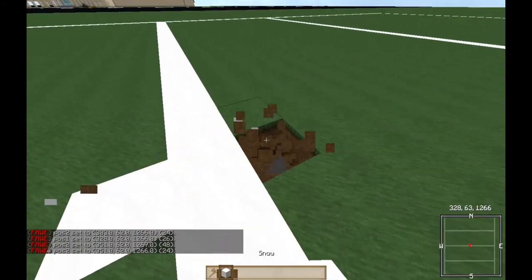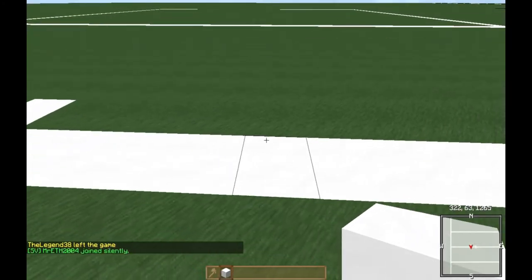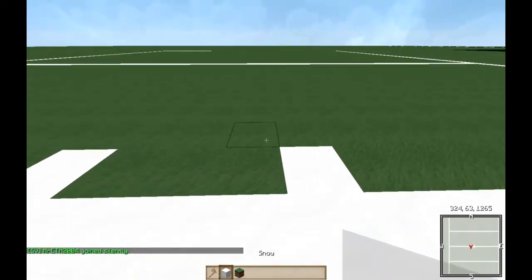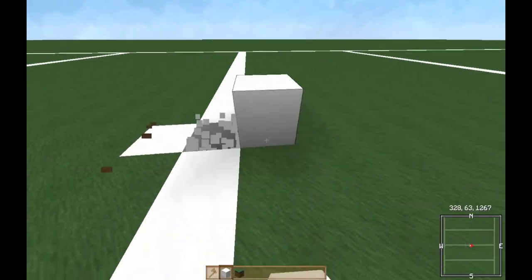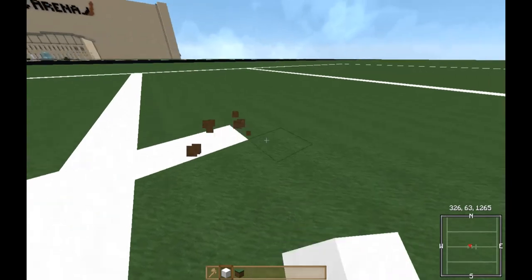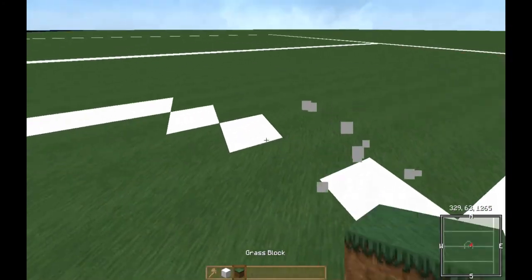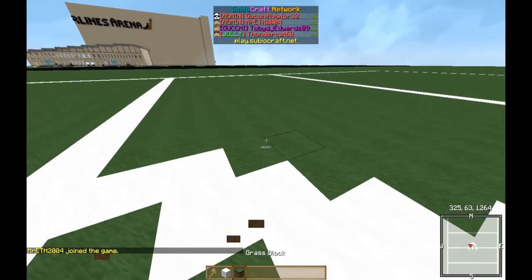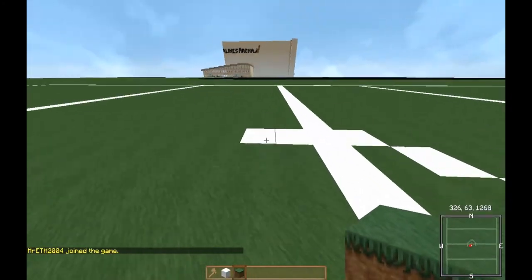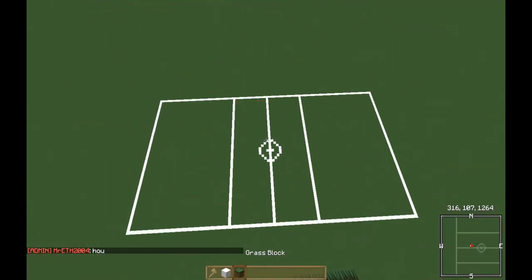So now we're going to hash it off so we know that right there is the middle. We're going to go three blocks over from that, make another hash, and three blocks over on the other side and make another hash. We're going to go five up, bring it over, and make it three on each side so it's even, and then we're just going to make a little circle. So now we have our circle in the middle.